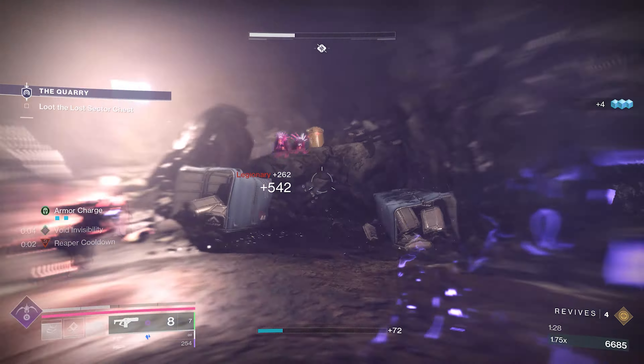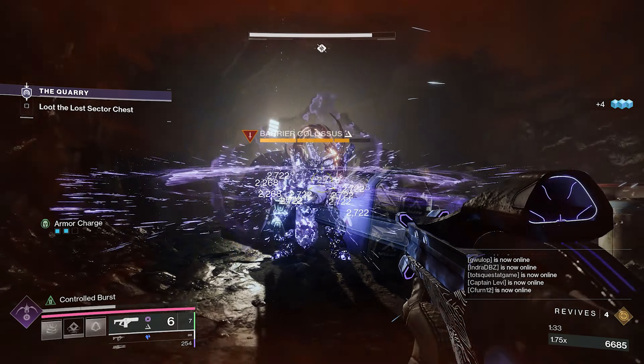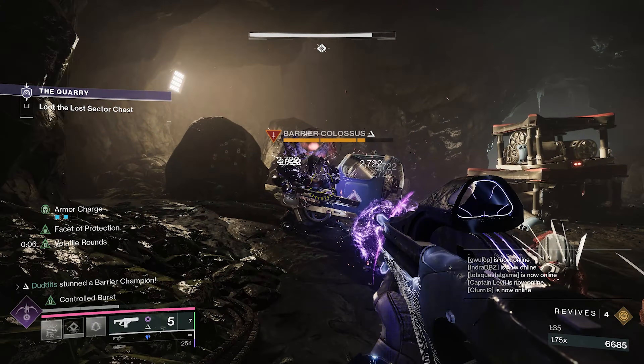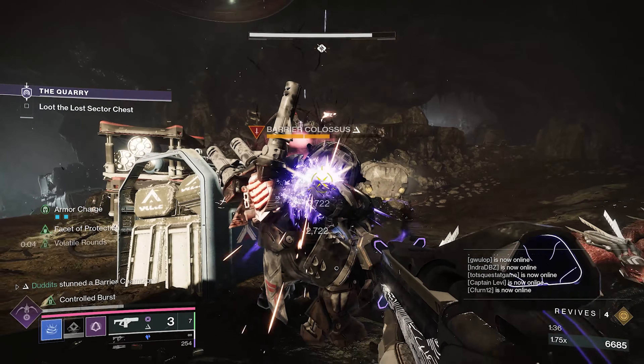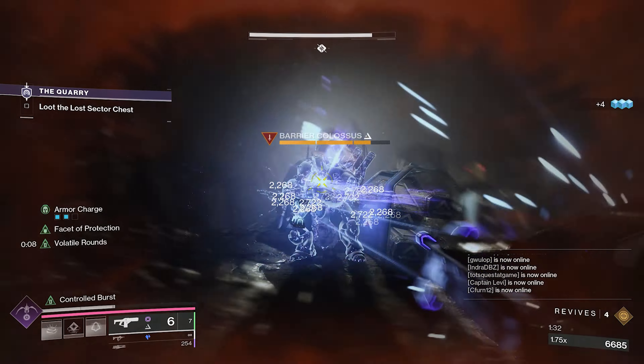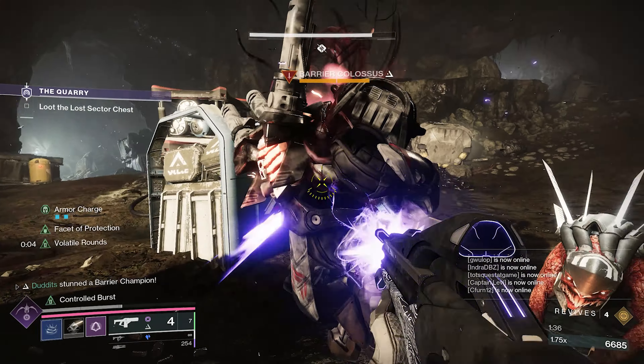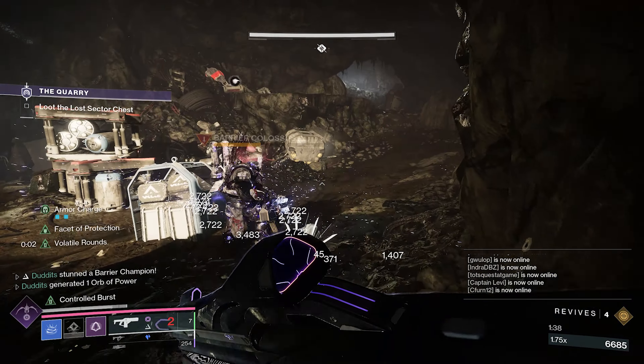Don't forget, you can get Anti-Barrier with Volatile or Radiant, and it absolutely blasts this Anti-Barrier Champion — look at that. This was in the hardest difficulty Lost Sector using Volatile or Radiant. You make yourself Anti-Barrier and this weapon easily smashes him — that's the extra 30% damage against shielded enemies.